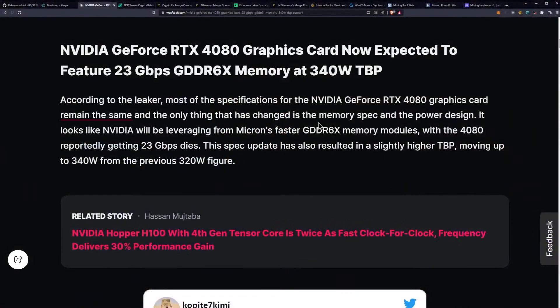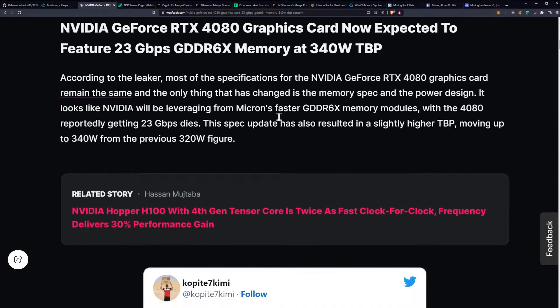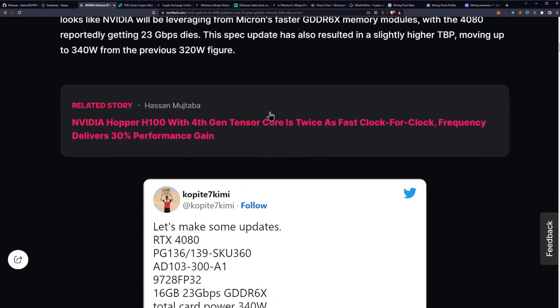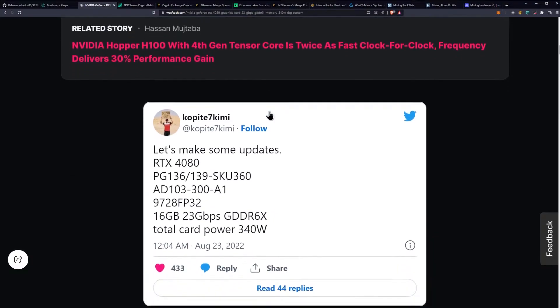The next important factor is power consumption, because you want to keep your hash rate high and your watts low. This is looking pretty good compared to what we were originally anticipating, where I was thinking the RTX 40 series was not looking good for mining. Now things are looking more interesting.